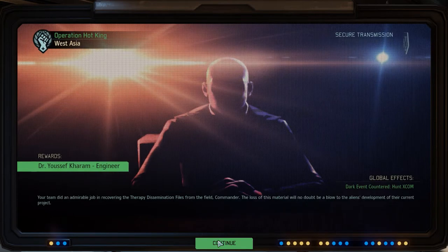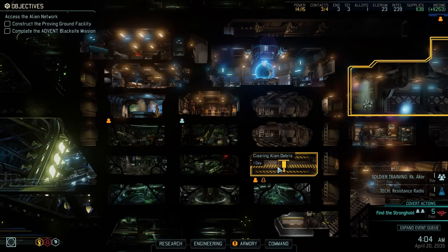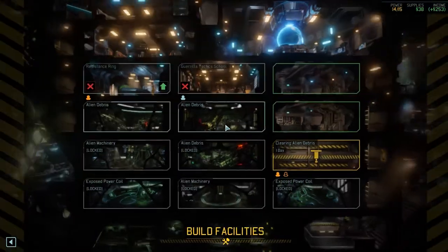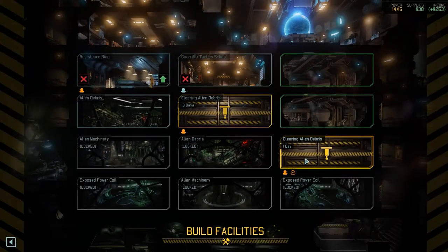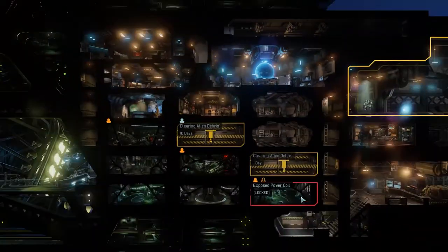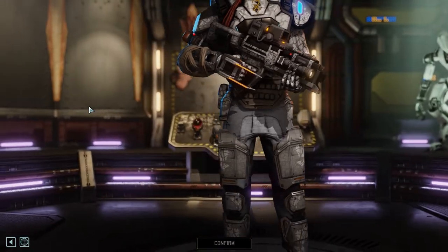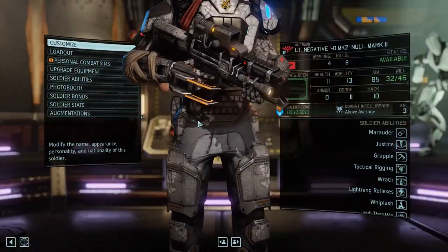Hello, Commander. Sure, you can start working towards this room — why not. Though in one day... We did get a lot of people with promotions, so let's take a look at that first. Soldier stats — you get some mobility. Run fast, run far, kill things. Excellent.